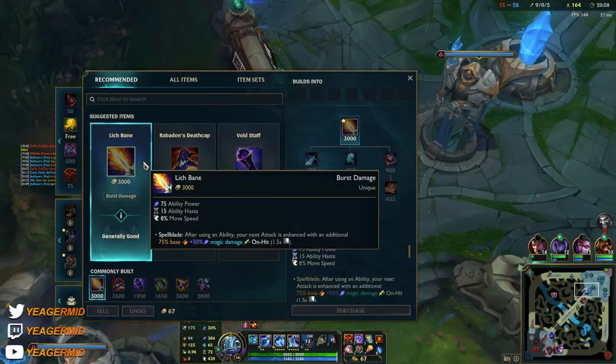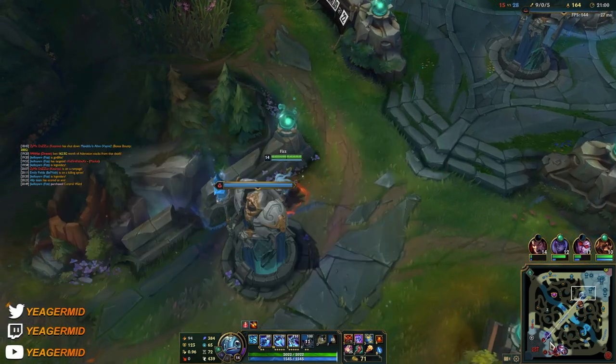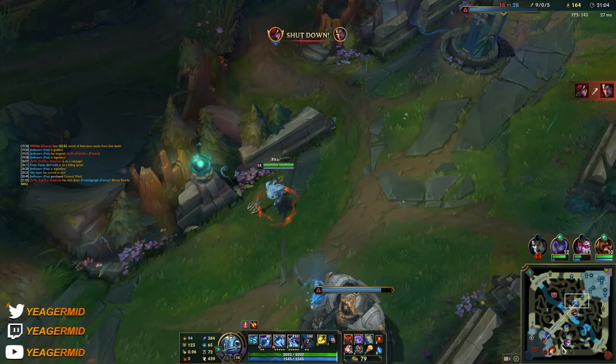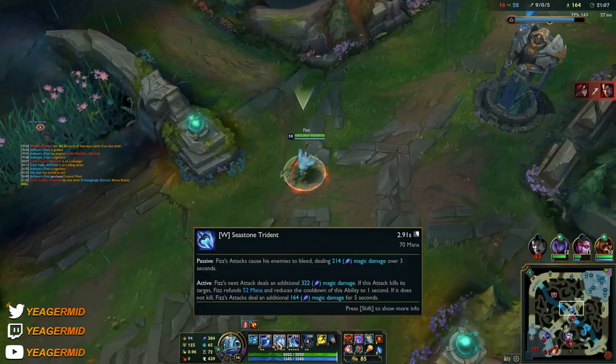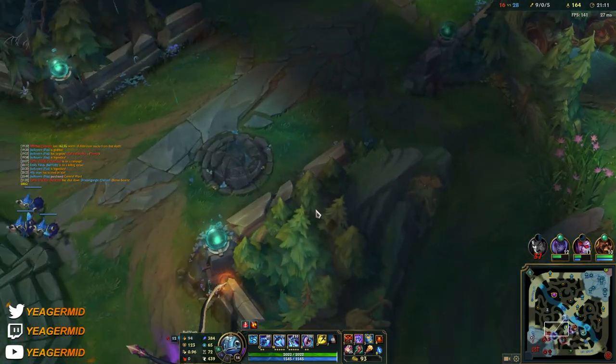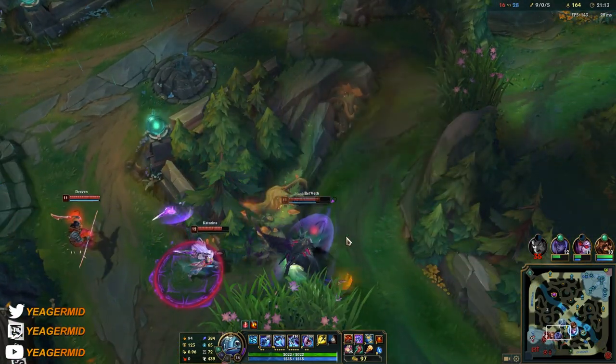If they don't buy any MR, I can just build into Lich Bane. Lich Bane is another core item on Fizz because he has so many ways to proc it with his Q and his W, which are also low-cooldown abilities.